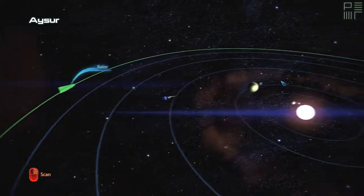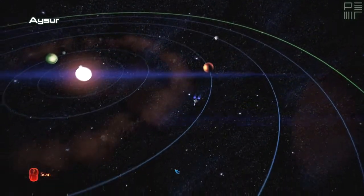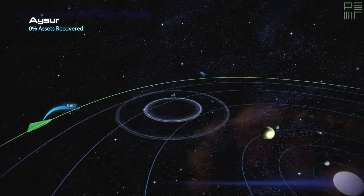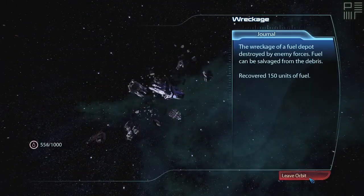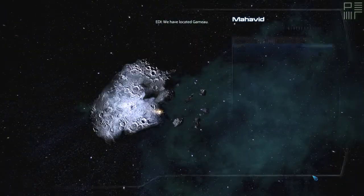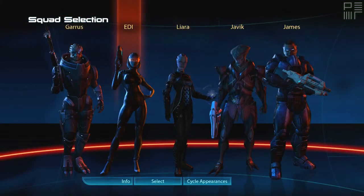Hey everybody, it's Mass Effect 3 time again. I'm here searching for a planet for a Mr. Garneau. Got the outer rim as well, maybe there's fuel here — yes there is. Found some wreckage, not a lot. And then over here: Mahavid. That's great. Mahavid is a metallic asteroid in the very sparse Hatha belt. Let's take someone else — the ED combination is good but let's take...